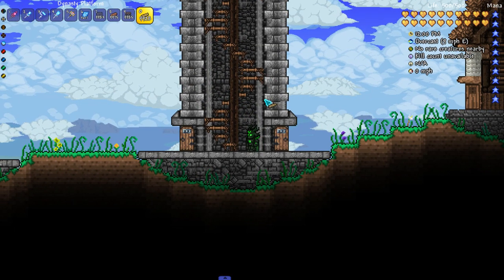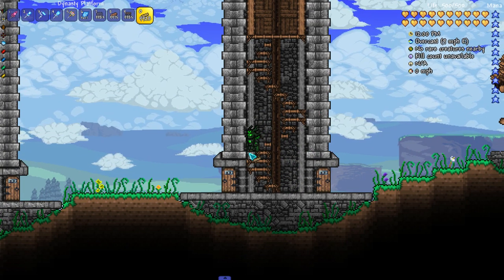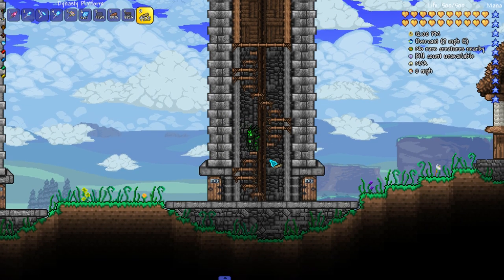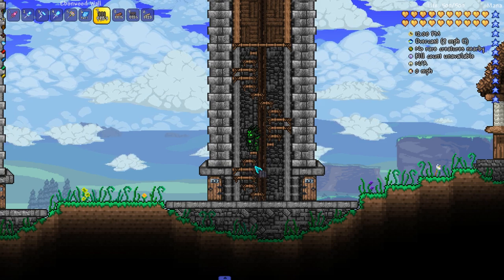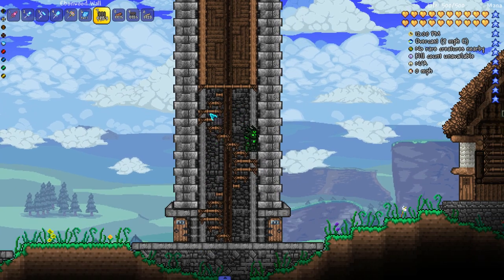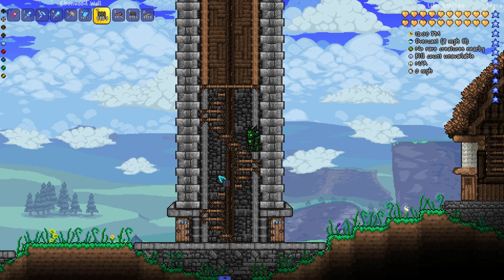And that's really all it takes to get a really good looking spiral staircase. You can choose a different kind of platform if you want the stairs to match better, or hammer them all the way down so you don't get any drooping bits. I just wanted to show you how you could lay out this spiral staircase easily.